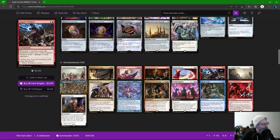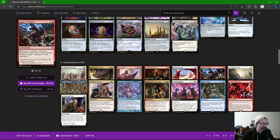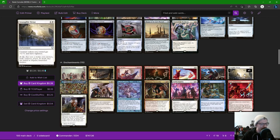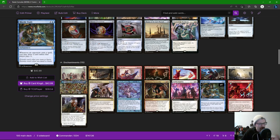Impact Tremors — whenever a creature enters the battlefield under our control it deals one damage to each opponent. Purphoros does two damage. So we make a ton of tokens and we're pinging our opponents; it gets tripled by City on Fire. Impact Tremors is probably our best win con other than just running opponents over in combat. Tangible Virtue gives all our creature tokens +1/+1 and vigilance, which is great.